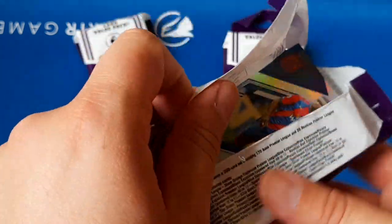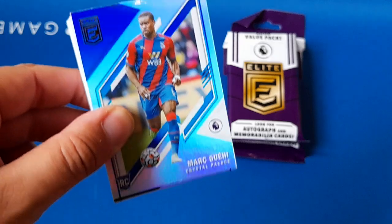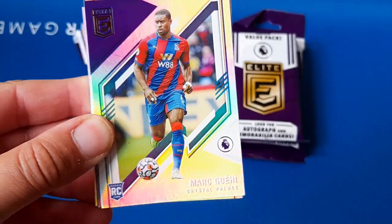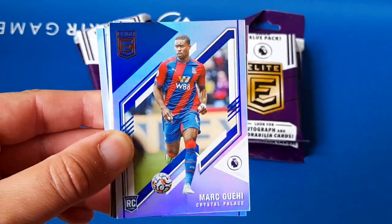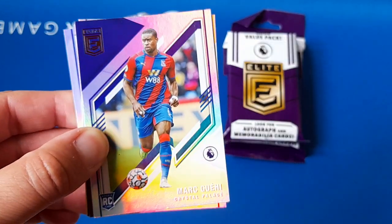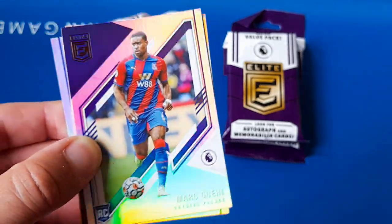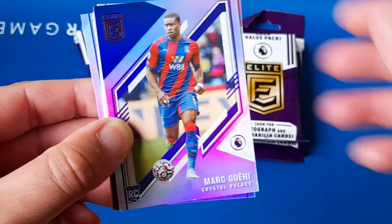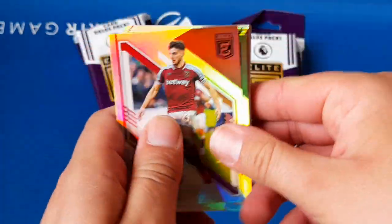So with 200 total cards we'll be hoping, although it's not guaranteed, to put the full base set together. That's the design — that's Mark Gahey's rookie card, currently doing really well for England in the Euros as we film this. If we've crashed out in the semi-final or lost in the final, completely ignore that. That's the base design.